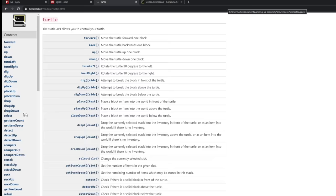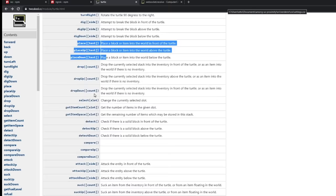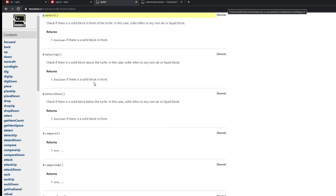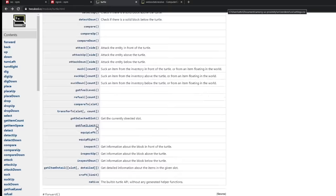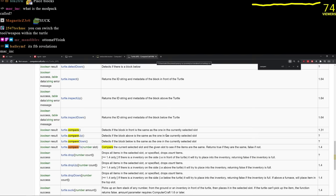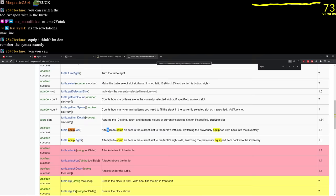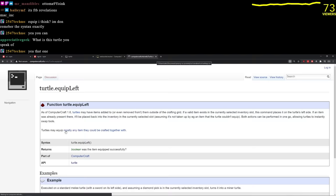Let's look at the turtle API — what can we get from our turtles? We can move it forward and backwards — those use fuel — but turn left and right do not use fuel. We can dig, place blocks, drop items, select an inventory slot, get item counts, detect solid blocks, and get information about the block in front of the turtle. We can also pick up items and yoink stuff from chests.